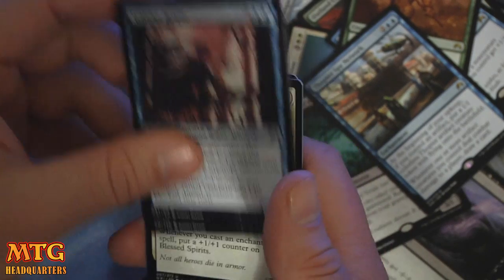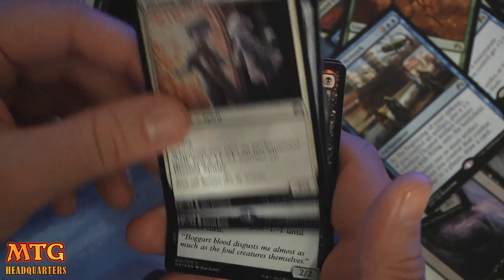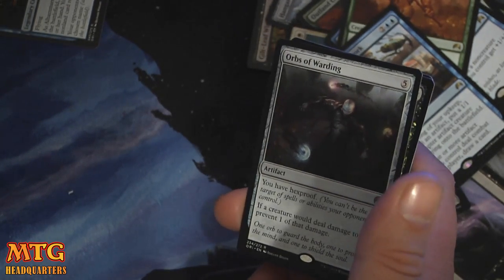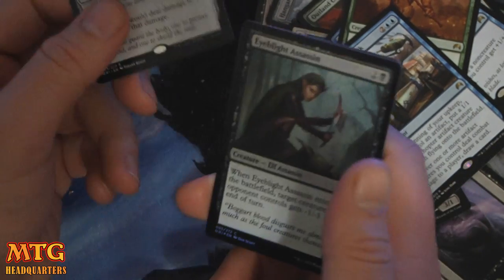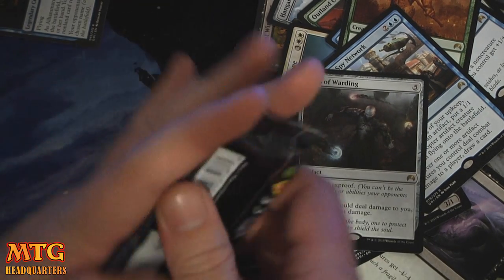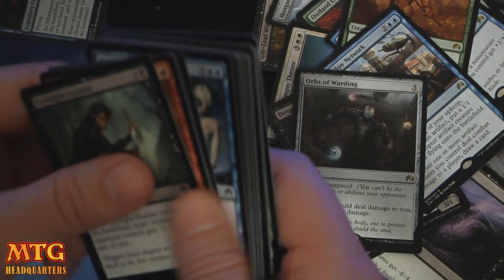Whirler Rogue. Blood Cursed Knight. Blessed Spirits. And Orbs of Warding — we only have three packs left. Five mana — you have Hexproof and if a creature would deal damage to you, prevent one damage. Somebody played this against me in pre-release with a Foil Eye Blight Assassin, and it let him survive longer, but ultimately he still lost the match. It buys you some time and it doesn't let people burn you out — that's a thing.